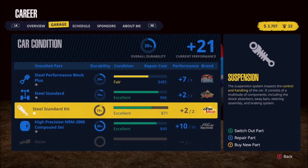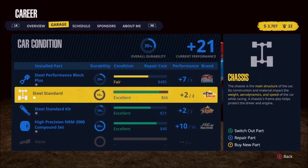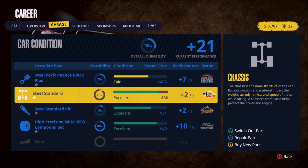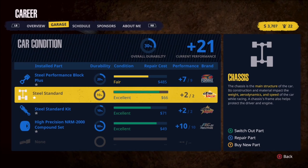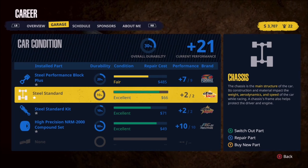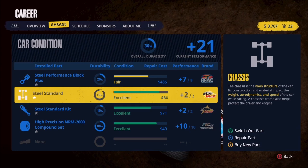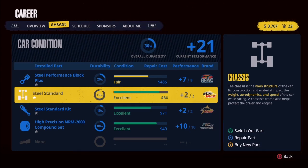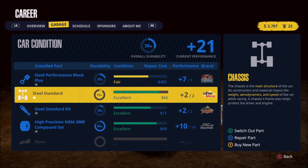Let's also quickly check the suspension — a level nine there is $2,295. The reason I'm thinking we need to go with the chassis is that on the right-hand side of the screen it tells us the chassis is the main structure of the car: construction and material impact, weight, aerodynamics, and speed. Now, speed really doesn't mean anything in this context because speed is derived from the other values such as aerodynamics, weight, horsepower, and so on. So saying speed doesn't mean anything in and of itself.